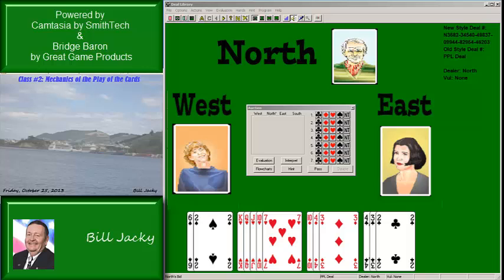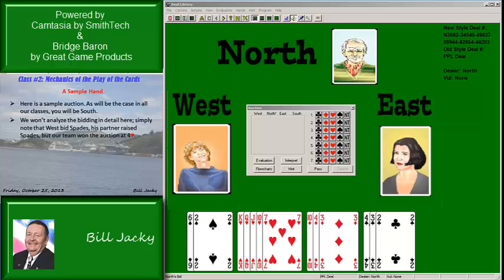Let's look at a sample hand. You are South. I will set you up to be South in all of the hands that we play in the classes. I'm not going to analyze the bidding in detail, but I'll go through the bidding just to see what a bidding sequence looks like.